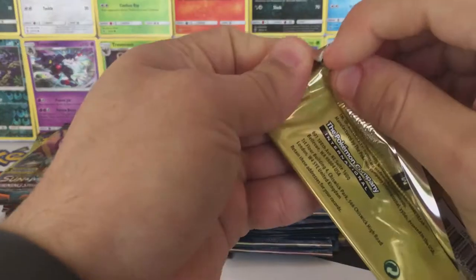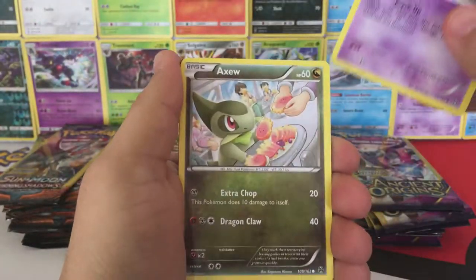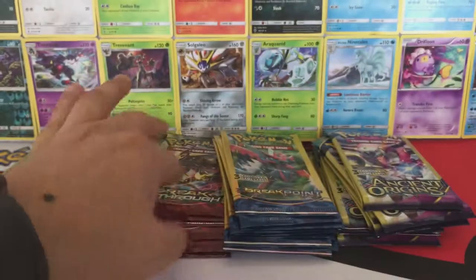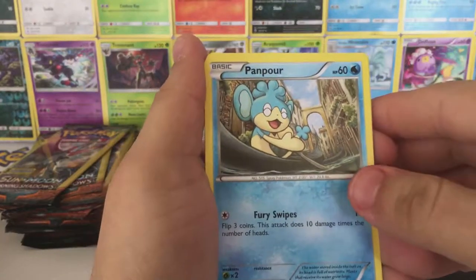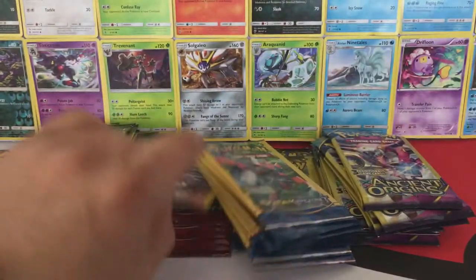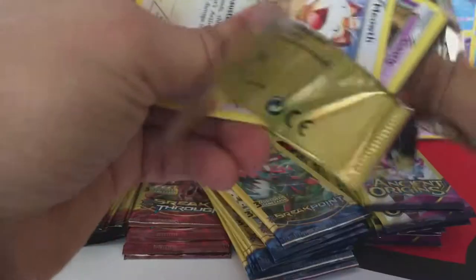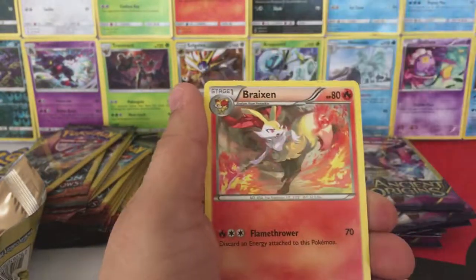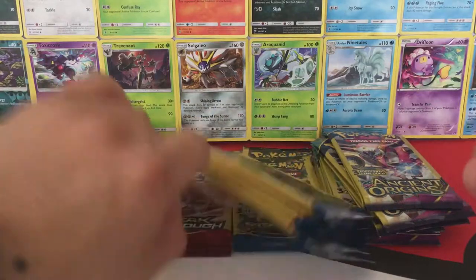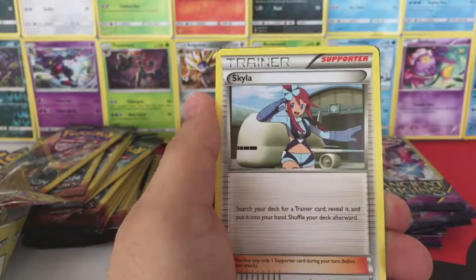Keep things going with the Breakthrough packs. We have an Elgyem, Axew, and a Sail Vest. Okay, we have a Pangoro — that actually looks pretty cool — Ralts, and a Frogadier. Okay, we have a Meowth, Gastly, and a Breakpoint card. Okay, we have a Cinder Quill, Spritzee, and a Skyla.